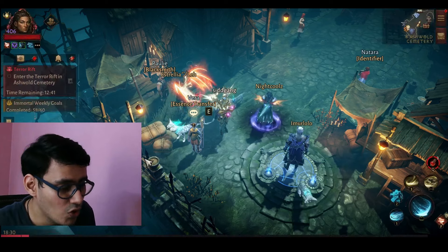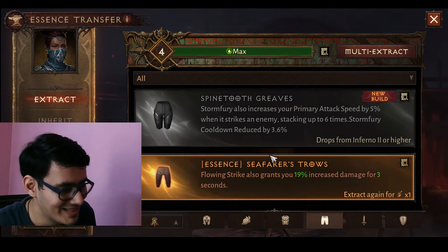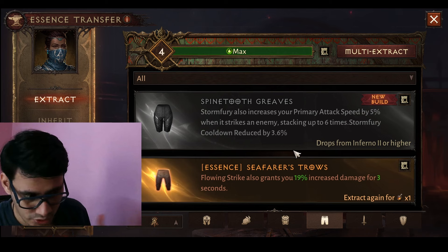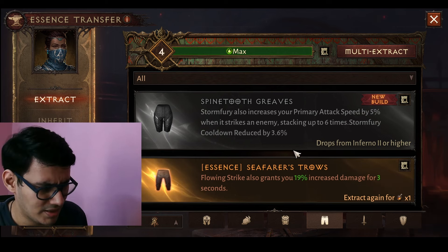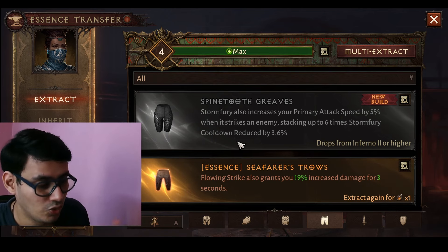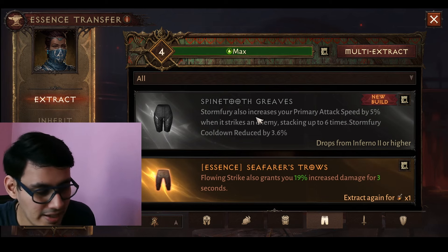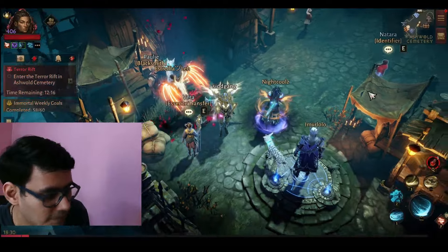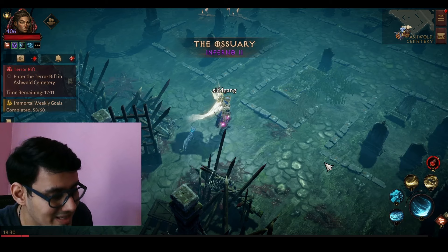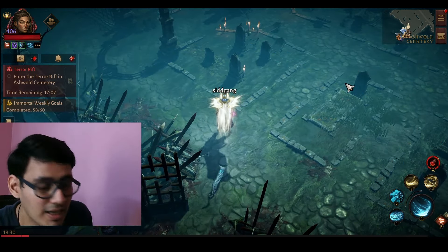Storm Fury also has a new pants essence: Storm Fury increases your primary attack speed by 5% when it strikes an enemy, stacking up to six times. This won't combo with the main essence directly but works easily with the previous Storm Fury essence. Finally, we move to Blade Dance, which functions the same as Storm Fury in that you need a target — without a target Blade Dance is not going to work.